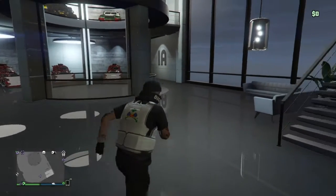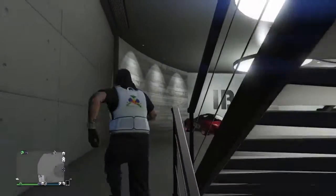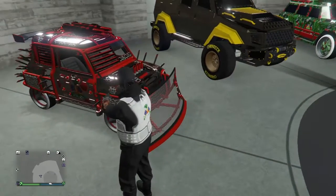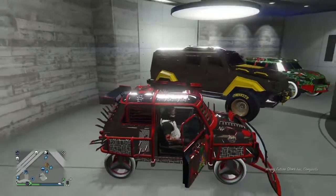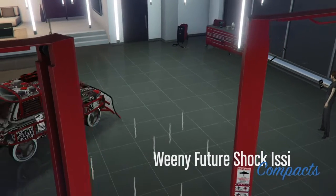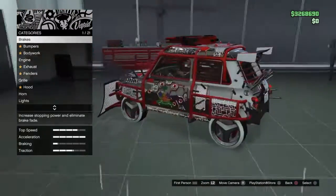You also need to buy a Sanchez or a vehicle to store inside your MOC. That's my office garage — the level one — and that's the car I'm gonna duplicate. The Future Shock gives you like 1.5 million on each car that you duplicate, so that's the one I'm going with. Right here is where I'm gonna park the new duplicate. You're gonna need the workshop inside your CEO office — that's the workshop you need to have.